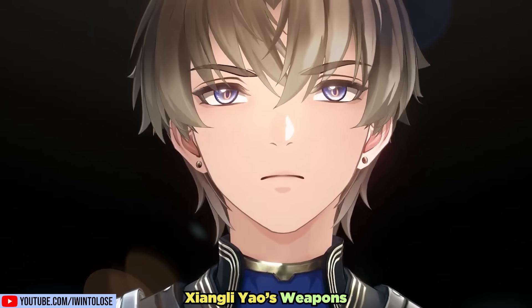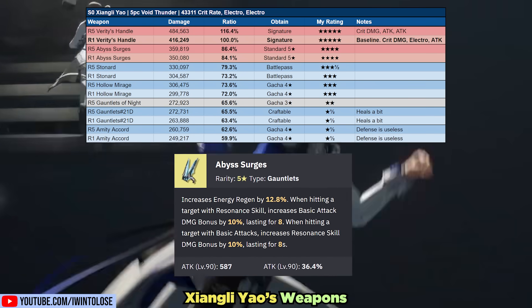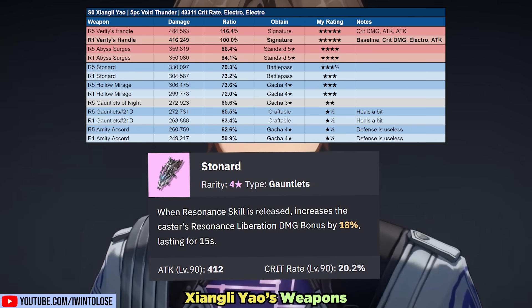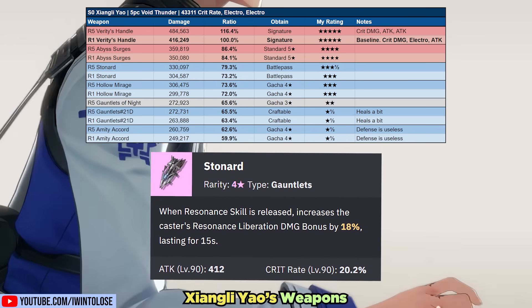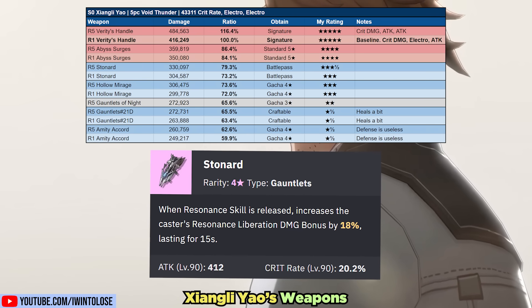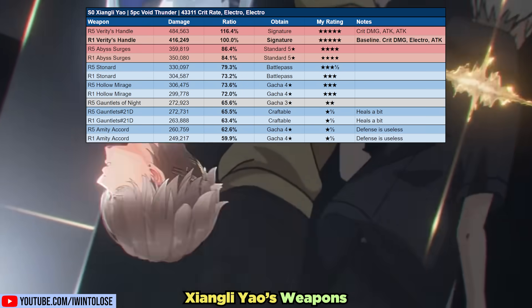We've finally made it to something a nerdy scientist like Xiangli Yao can appreciate — the math, starting with his weapons. For free-to-play players that chose the five-star gauntlets from the weapon box, the Abyss Surges are a very solid option. His signature punchies, Verity's Handle, is only around 19% better than the Abyss Surges. The battle pass punchies, Stonard, especially with Refinements, is a great option, though without Refinements it's about as good as the Hollow Mirage. The best free-to-play option is the Hollow Mirage, but you need to avoid getting hit to maintain its buff, and at this point weapon options are starting to fall very far behind his signature.